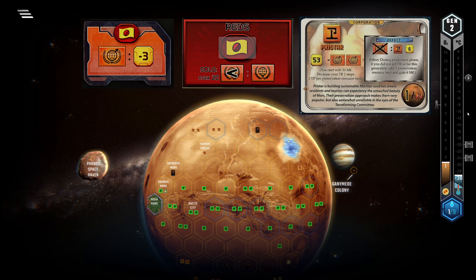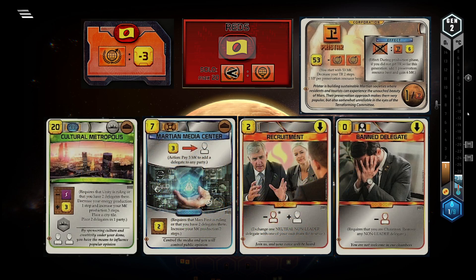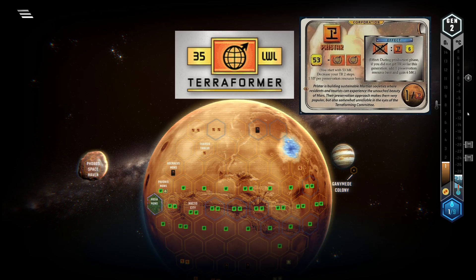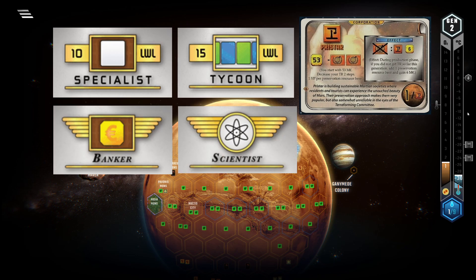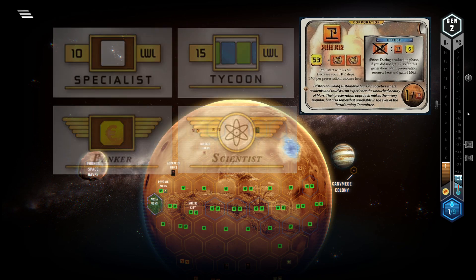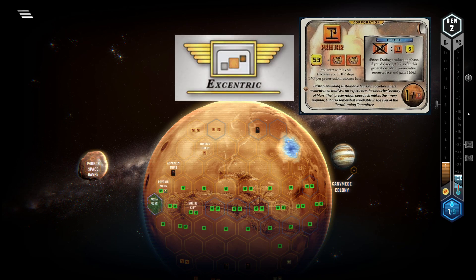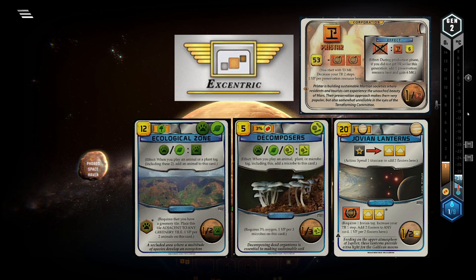The heavy reliance on just one party also means that some cards that allow you to place delegates more easily gain in value. In terms of milestones and awards, Terraformer is of course a no-go for you, and in contrast, nothing directly favors you. Banker, Scientist, Specialist, and Tycoon are all milestones or awards that generally fall into your playstyle, but you don't have a strong bonus for any of them. The only award that favors you significantly is Eccentric, as by the end of the game you'll probably have seven or eight cubes on your corp alone — but even this award can be easily swung by one of your opponents with two or three resource-collecting cards.